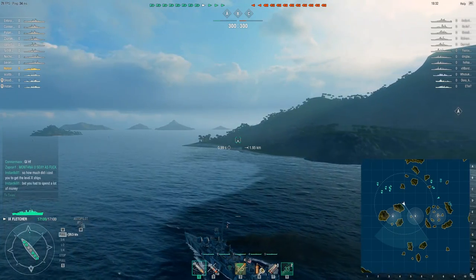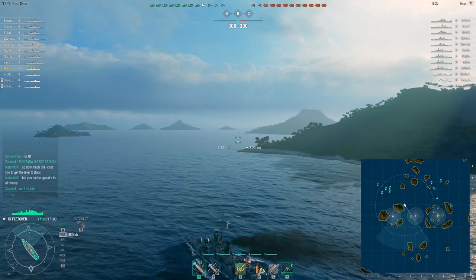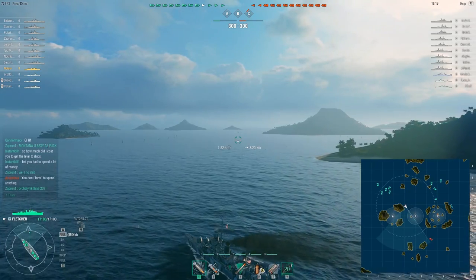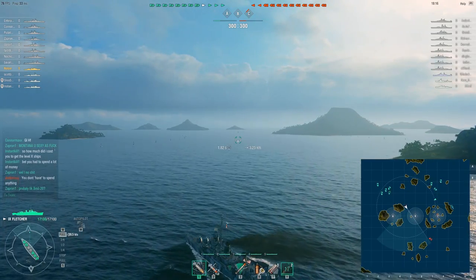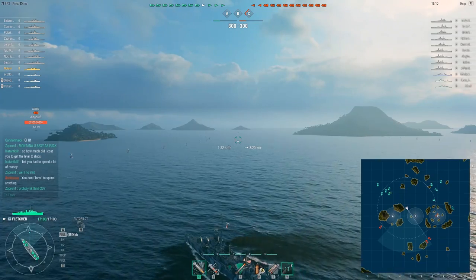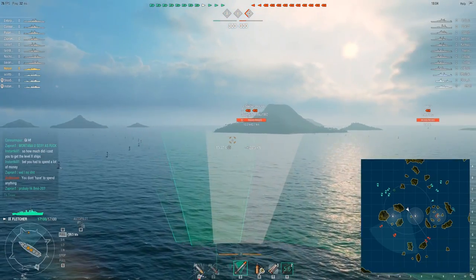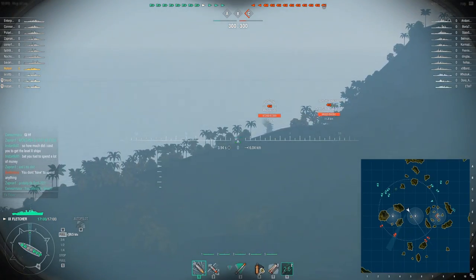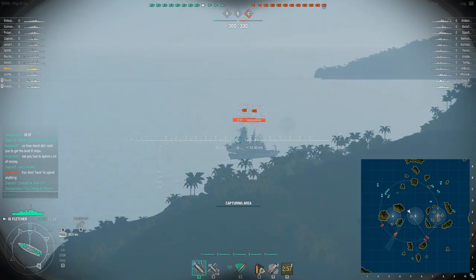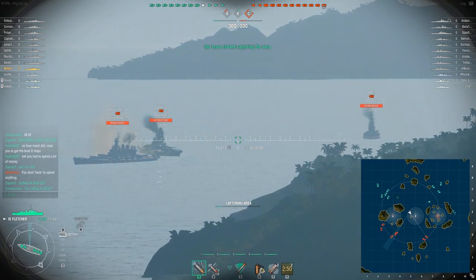We initially wanted to move towards B. Why B? Because it's always empty — I don't know why people leave B empty. So first contact is an enemy battleship somewhere off of B. The enemy is already capturing C; it's probably an enemy destroyer. We do outnumber the enemy in destroyers 2 to 1, so if any of our destroyers contact the enemy, we should be able to take them out or at least damage them enough that our allies can follow up.